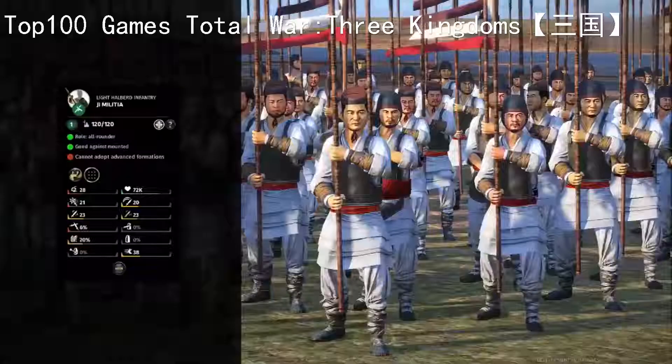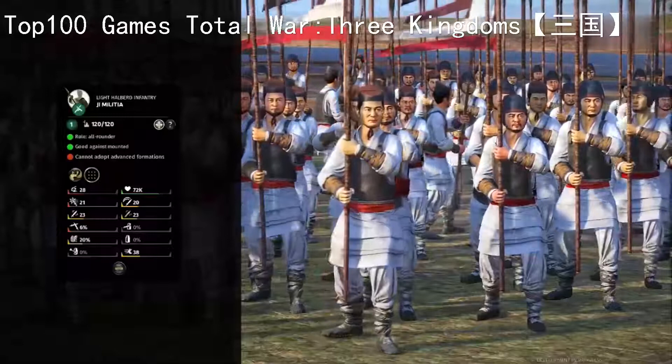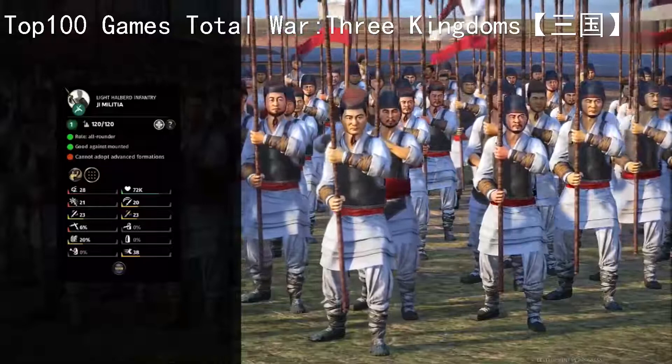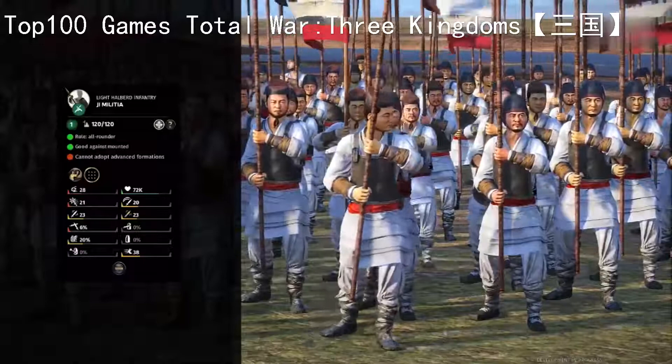Onto some spearman types with the Yi Militia. These are anti-large in the way that when they're braced and a cavalry unit charges into them, that cavalry unit will take a lot of damage from charging into spears. So it's not like having a bonus versus large as we've previously known. They do a fair amount of armour piercing damage but they are the basic of the basic when it comes to spearman type units.